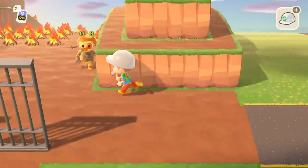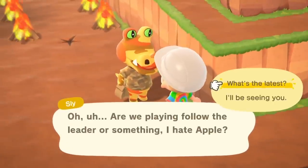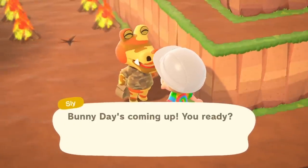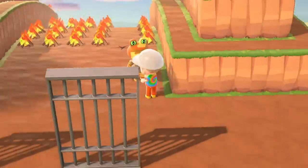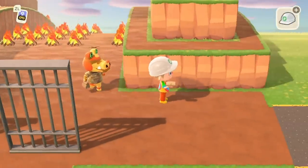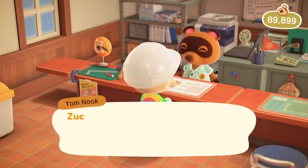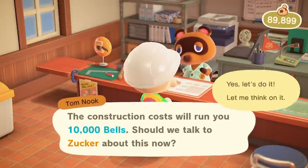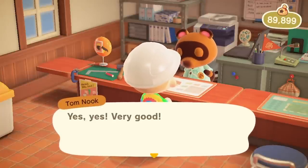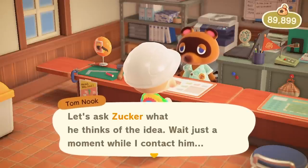Now I want to see what Sly is up to because he's been through a lot. We got a few things to do - we got to move Zucker's house to the pitfall seed maze, and we also have to give Apple and Pom Pom their prizes for winning. I'm just gonna go to Nook's Cranny and see what happens.